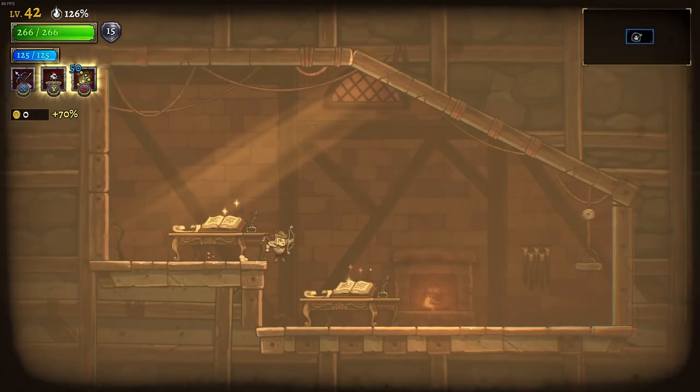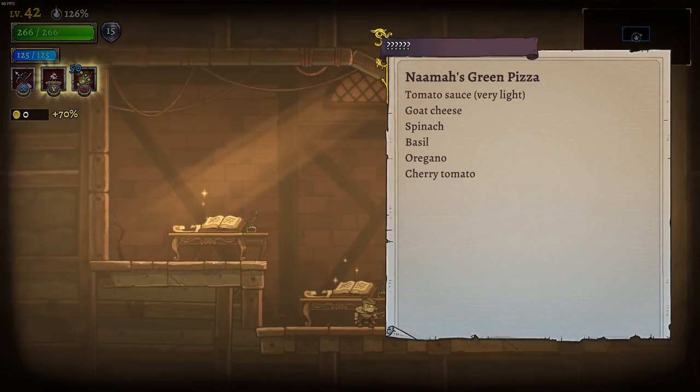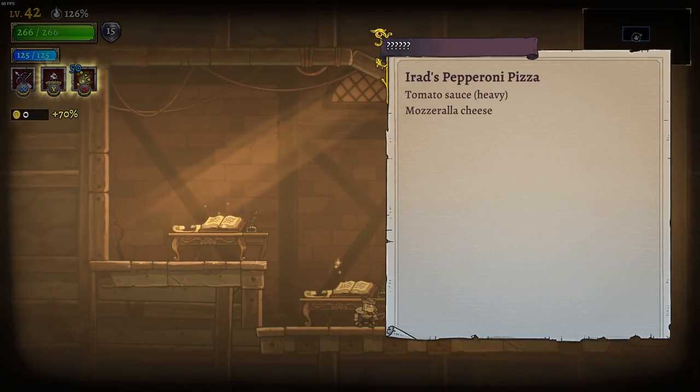I don't know if I'm really willing to stake a claim — my career could be at stake — but I definitely have a preference, I know what I think. Now is green pizza: tomato sauce, very light, goat cheese, spinach, basil, oregano, cherry tomatoes, arugula, and olive oil.